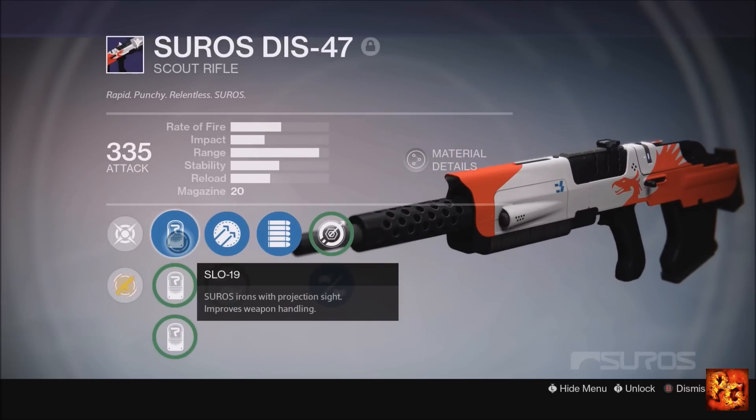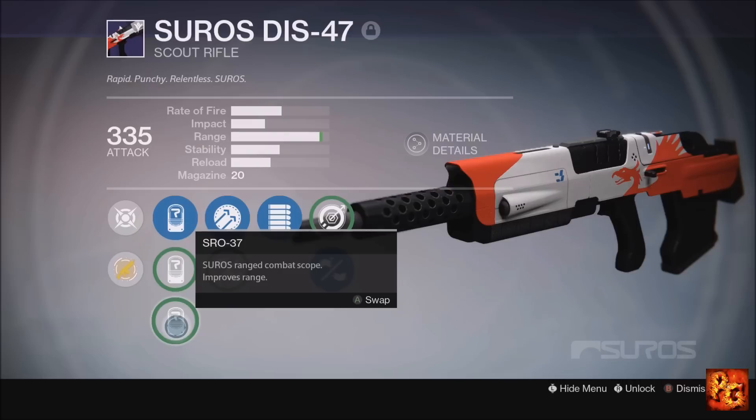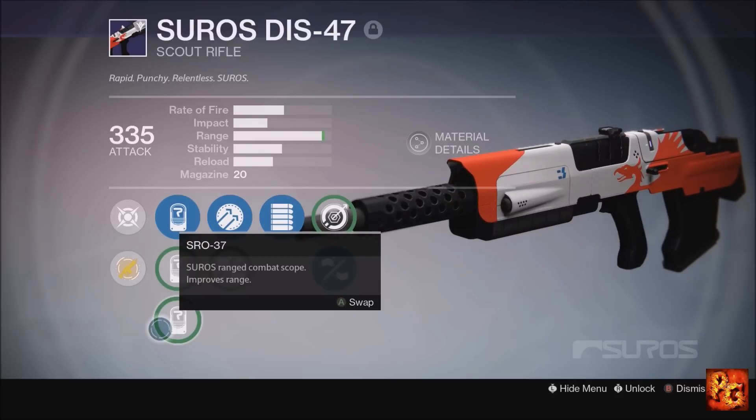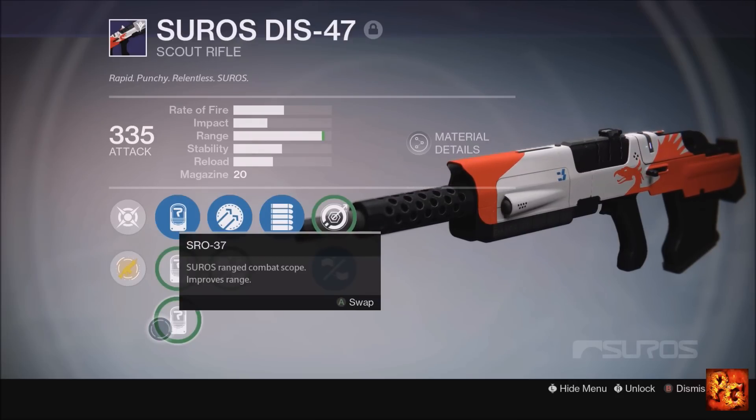As far as sights go, I don't see the point in putting a range sight on the DIS-47 because the impact is so low. You want to play this really close to enemies, as opposed to playing from a distance like the other two scout rifle archetypes.